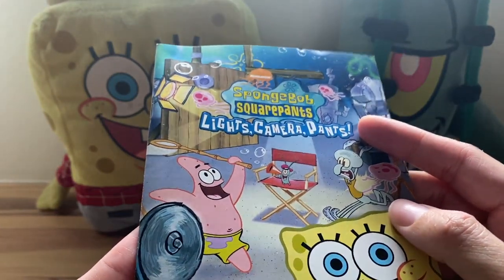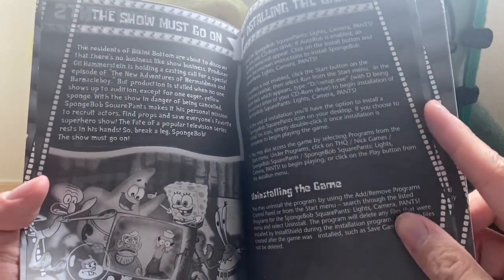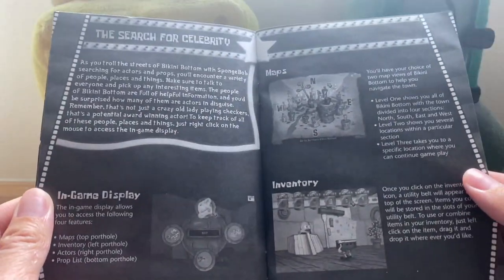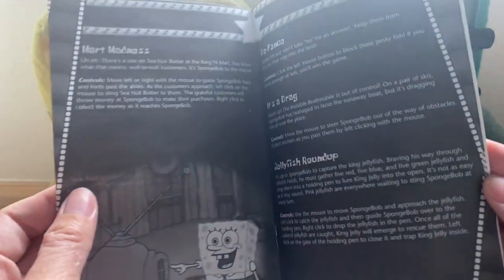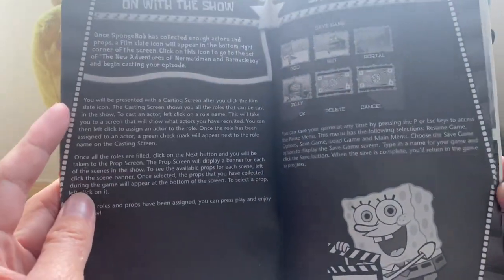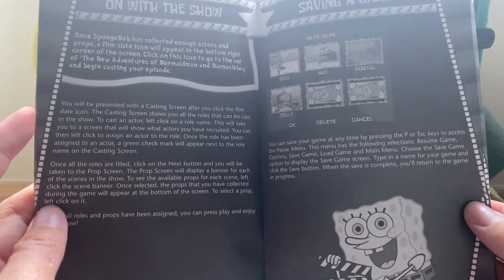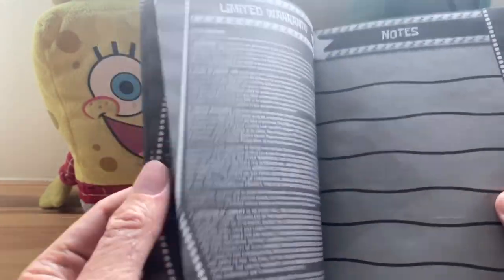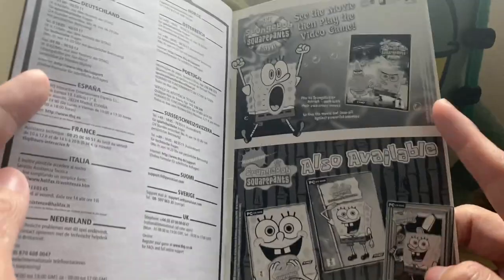Most importantly, there's the instruction booklet. Just like on the disc, the Lights Camera Pants logo used for this edition is the Australian or European version. It gives you controls, then a look at the story, in-game display maps, inventory, the actors and prop list, and a summary of the mini-games you can play. Once you collect enough actors and props, you can create an episode of the New Adventures of Mermaid Man and Barnacle Boy and begin casting your episode. There's also the saving, limited warranty, customer service hotlines, and advertising for the 2004 PC games.